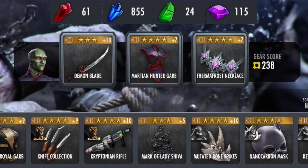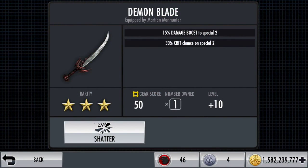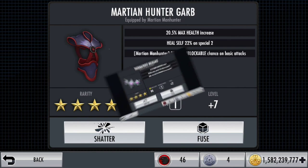This is the zone expert round. Here's Martian Manhunter, and here are the gear cards he'll use. I always employ the demon blade and the Martian Hunter garb together — they all tie into special two: damage boost on special two and self-heal on special two. Pretty basic — I like to pick one attack and work with it.